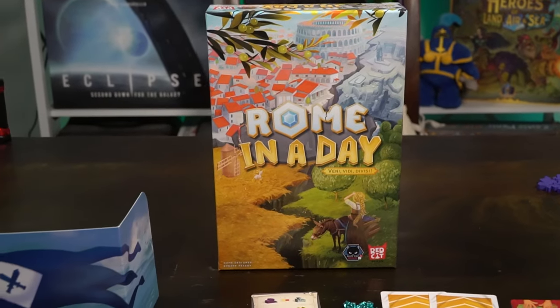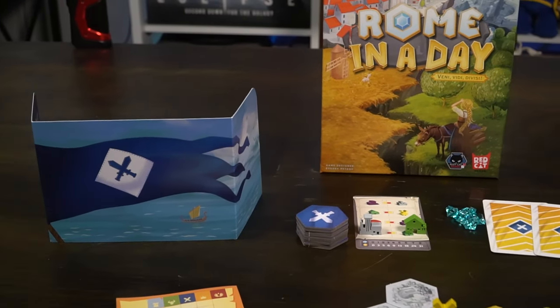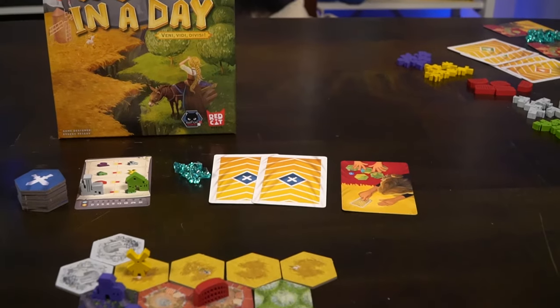Welcome back to the Unfiltered Gamer board game review. Today's game on the tabletop is Rome in a Day by Alley Cat Games. This is a two to five player game that takes roughly about 15 to 30 minutes to play and is for ages eight and up. In the game, it is the fall of the Roman Empire and it is time for all the rest of civilization to divide up the land.